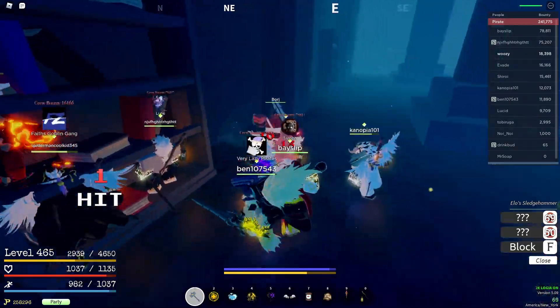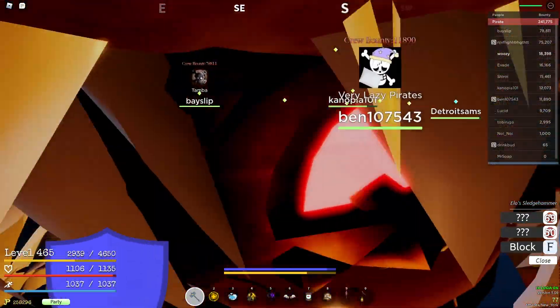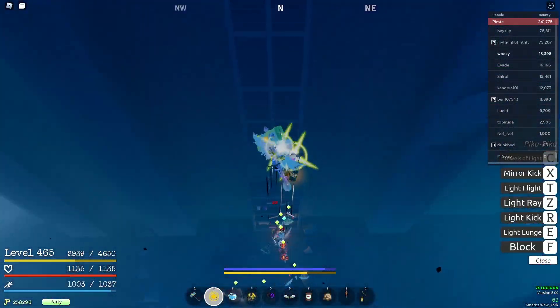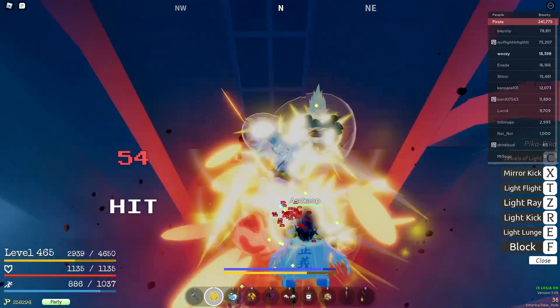What you're going to want to do — there's bookshelves all over Ryuma's place or Borg's place. You're going to want to go inside it, hit Borg, and bait him inside of it. Once he's inside, just pop your ult. Easy as that. Everyone in the lobby pops their ult, and just look at this damage.